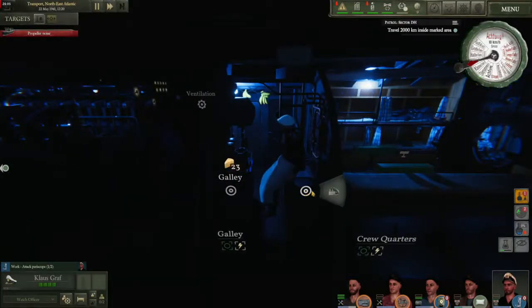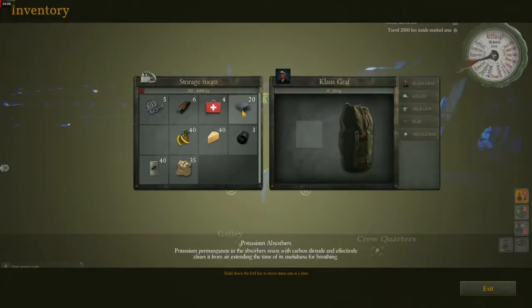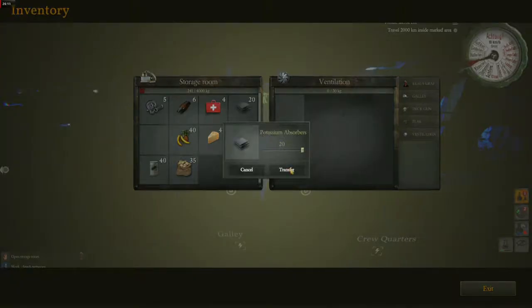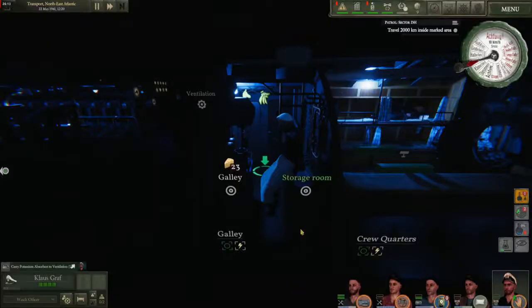At the start of the game, you begin with 20 potassium absorbers. Place these in your ventilation in order to greatly improve the efficiency of the ventilation system when activated. This causes you to draw less electric power from the engine batteries, allowing you to stay underwater longer. I do however recommend saving them until they are needed, rather than wasting them on a short trip under the sea when the batteries will be charged shortly after anyway.